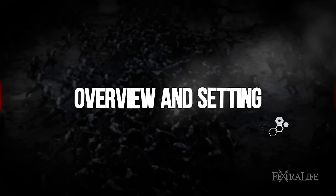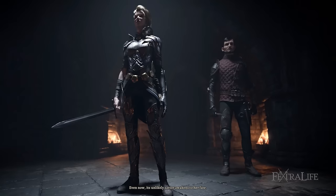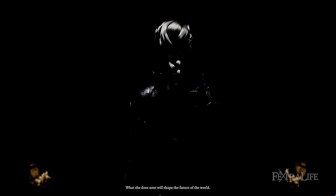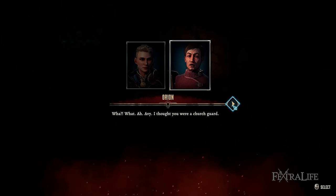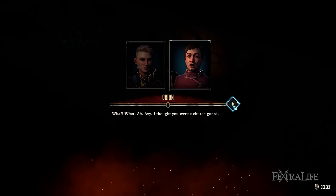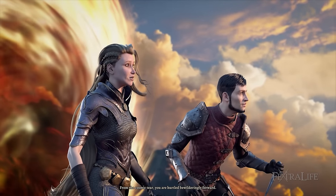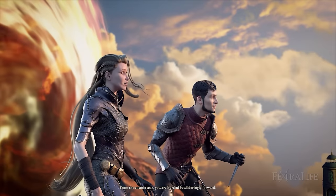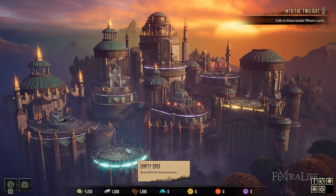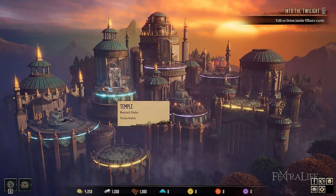Disciples Liberation is set in Nevendar where you'll be playing as Aviana the mercenary, who along with her best friend Orion remain in hiding to escape the Vale, which is an organization determined to hunt them down. Even if this takes place in the same universe as its predecessors, it follows a new set of characters. Your adventure starts when you suddenly discover and open a portal to the abandoned city of Ilion, prompting you to set up a sanctuary base of sorts as you attempt to liberate Nevendar from corruption and evil while forming alliances with multiple factions and key figures.